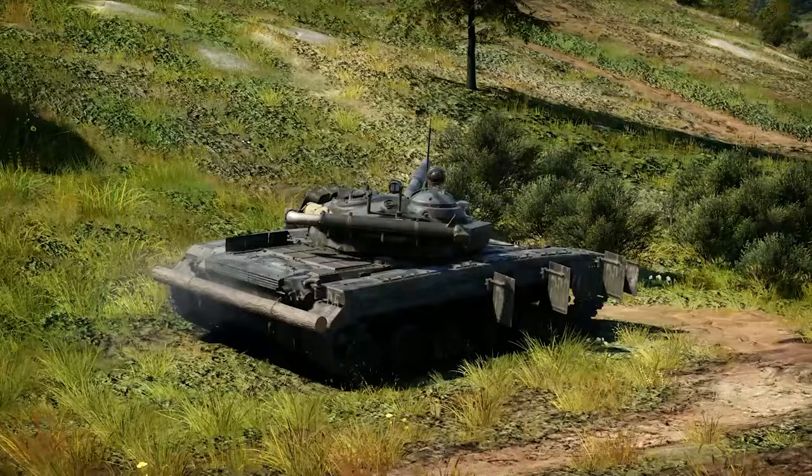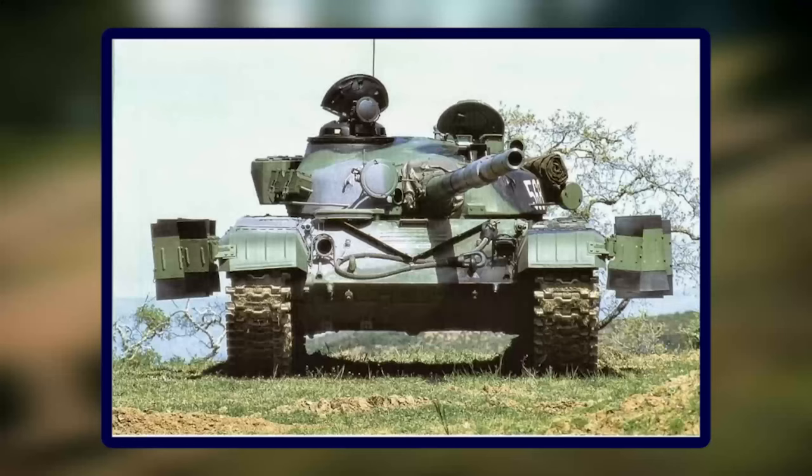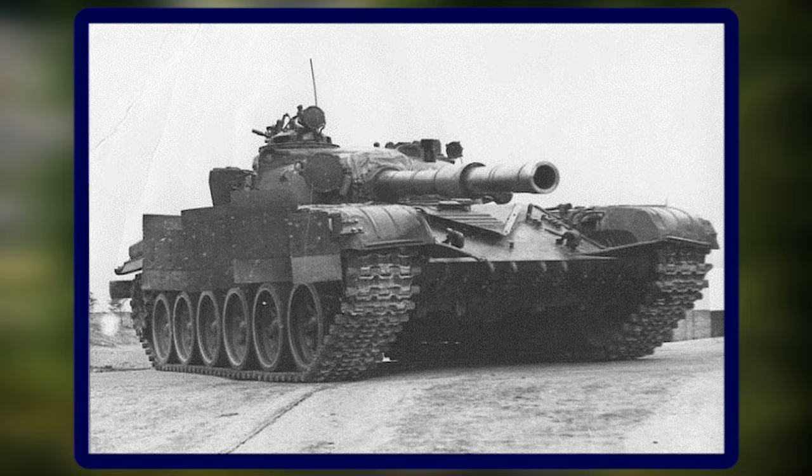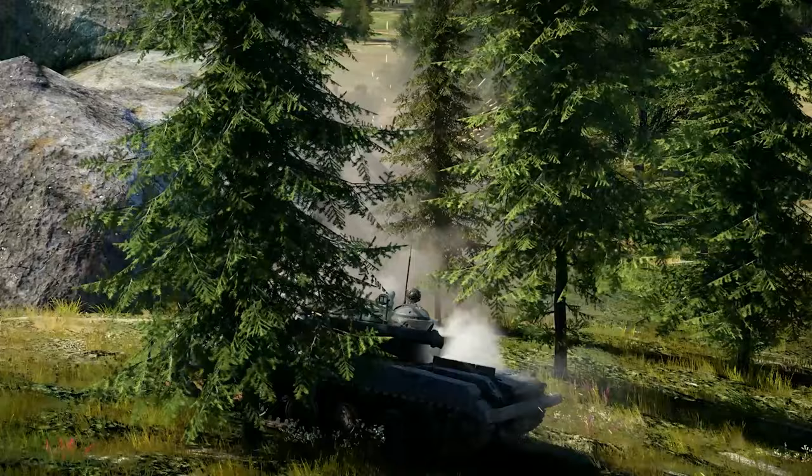It had the IR spotlight on the left instead of the right. That was later changed to the right in 1974, and until 1975 it had gill armor plates on the sides just like the T-64A. That was then changed to a normal rubber set of side skirts. Initially it also had an optical coincidence rangefinder like those from the west — the M60A1, for example — but in 1975 that too changed to a laser rangefinder.